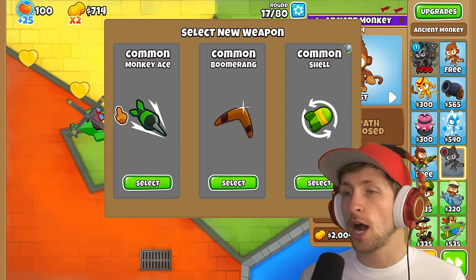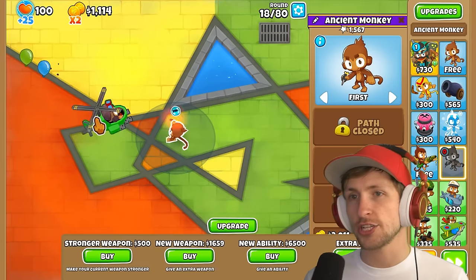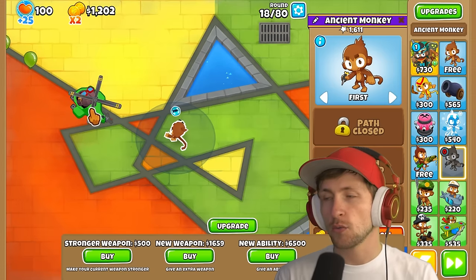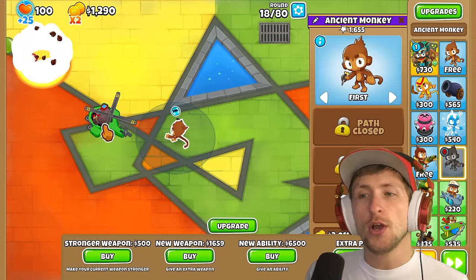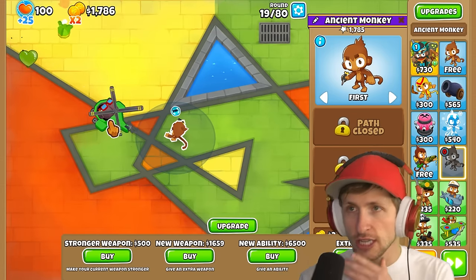New weapon — common Monkey Ace. Wait, we can just get a monkey ace now? I'd rather just get the shell — I think the shell's gonna be a really strong combo. Lots of combos. We've only seen one rare, so it seems like the luck has changed a little bit.